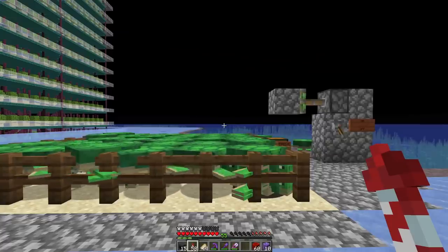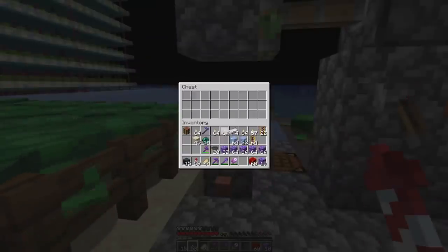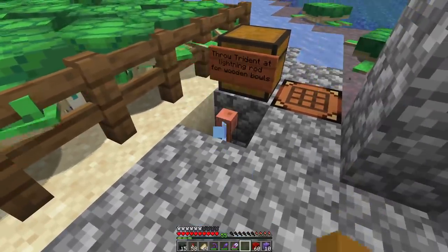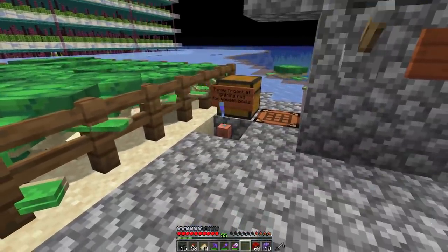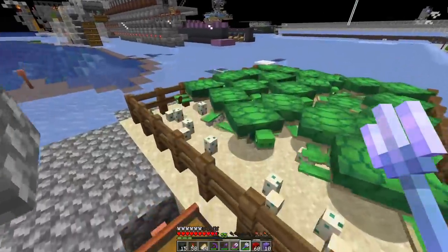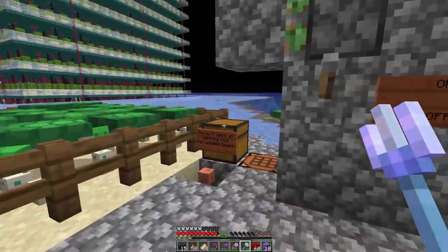We also now have the much requested bowl farm. We got a breeding pen for the turtles. If there's a thunderstorm going on, we can take Processor's personal trident and throw it at the lightning rod. I think I actually failed the throw — we need to pull back the block on top. There we go — we're getting some bowls out of this. Very useful. Get your bowls this way instead of just crafting them, but technically we now also have a way to get them this way.